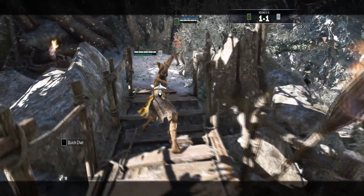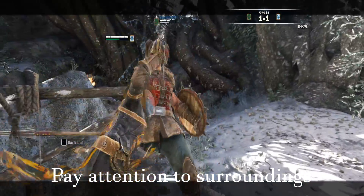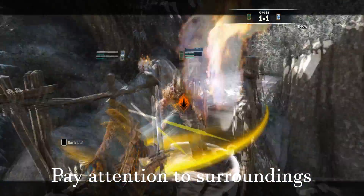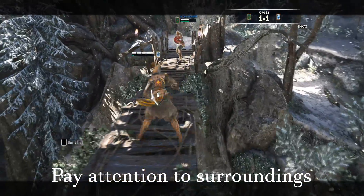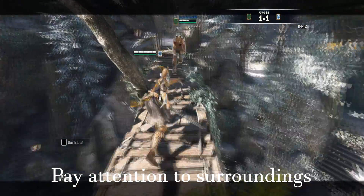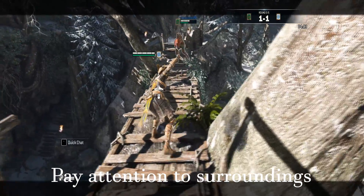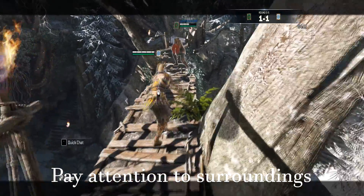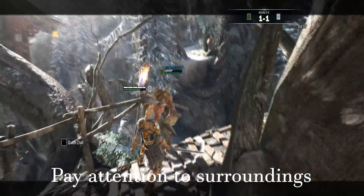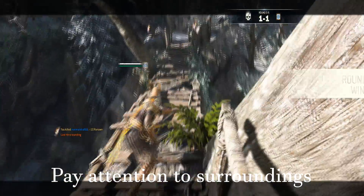The second tip is to pay attention to your surroundings. You can use the environment as an advantage when fighting enemies. For example, there can be lava in certain spots where you can knock them into it without being in combat for a long time. This can save a lot of time, especially in Dominion and Elimination, as it allows you to go help others out. Other surroundings can stun your enemy briefly, disabling their HUD so they cannot figure out the direction you are attacking from using the red arrows.